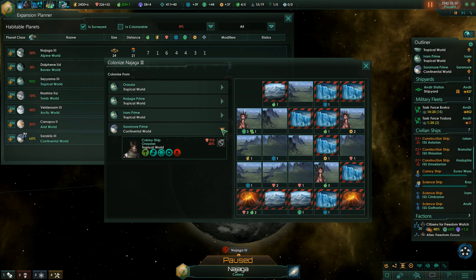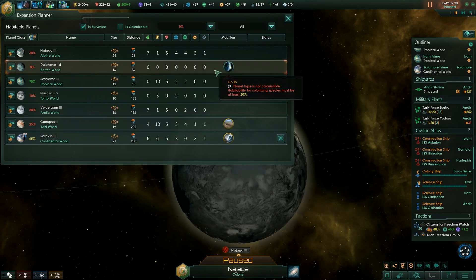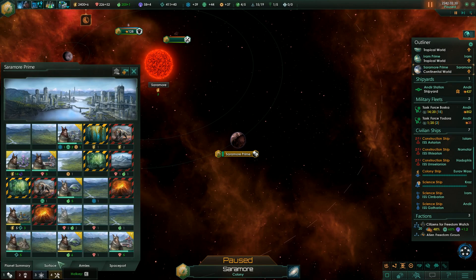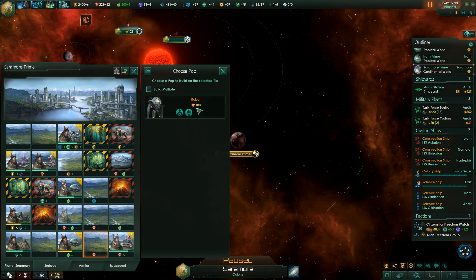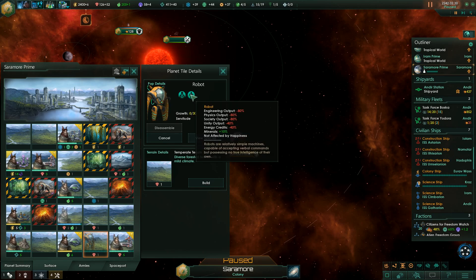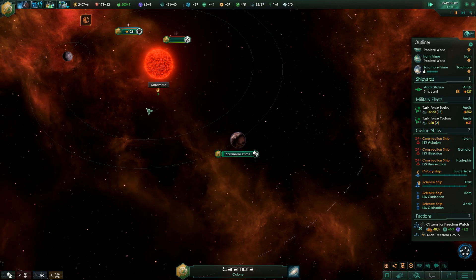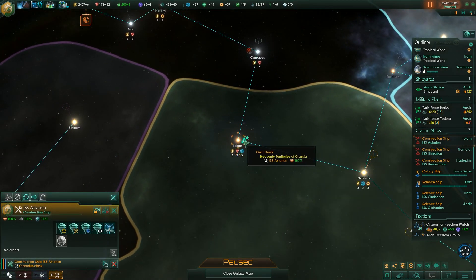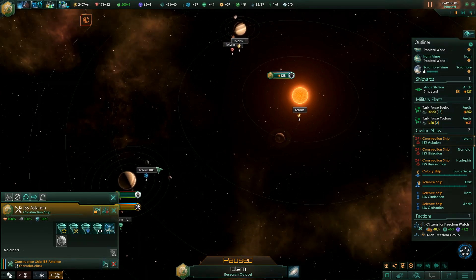The robot's gonna stay if we do that. Could do robots - I don't think I can send robots. Maybe I can if I build a robot on a planet and just send them by himself. What about Saramore Prime? Build a robot here. Build pop 100 - there he is, the robot. He is mechanical. We don't want to put him on science for sure - unity and energy preferably not. Minerals is the only thing he can do. Construction ships are done. I'll take that physics research.